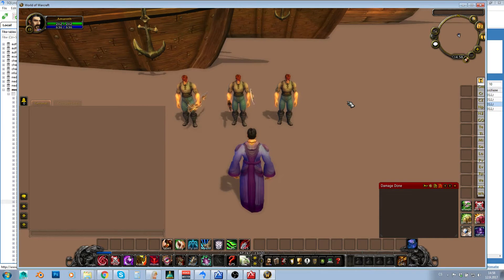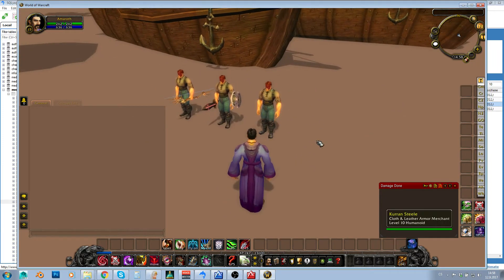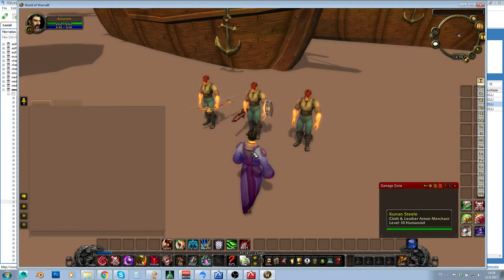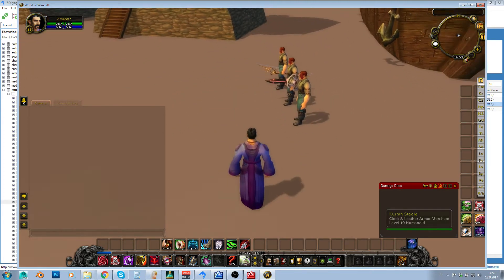Hey guys, I'm Amurad. Last time I showed you how to create NPCs with equipment — creating a custom display ID for a creature with items on it. But there was one part we didn't talk about: weapons. When you want to assign weapons to an NPC, you need to do it using the database. You can't do it in client edits or mods.